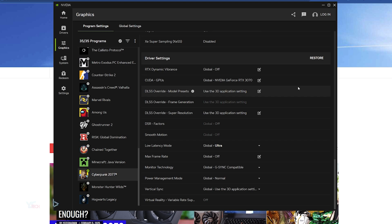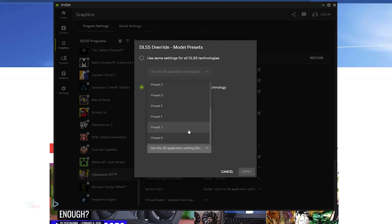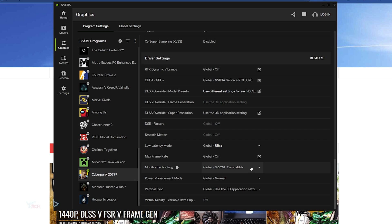Alternatively, click on DLSS override model presets again and then click use different settings for each DLSS technology. Go down to super resolution, click it, and scroll down to where it says Preset J or Preset K. Preset J is the one that came out with DLSS4 and Preset K is the one that came out shortly after. I'd recommend using Preset K as that's the latest one. Press apply and DLSS4 is now enabled for the game you selected.